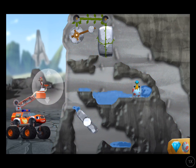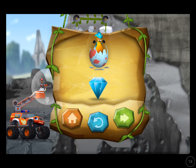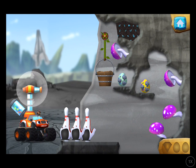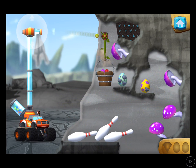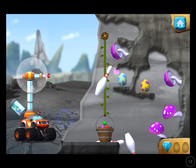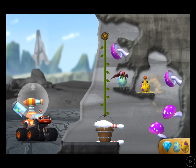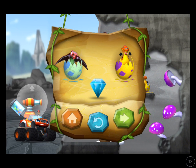Dino might rescue! You rescued one baby dino, and you found the hidden prehistoric gem. To reach the egg, you found the prehistoric gem. Hello, baby dino! You rescued two baby dinos, and you found the hidden prehistoric gem.